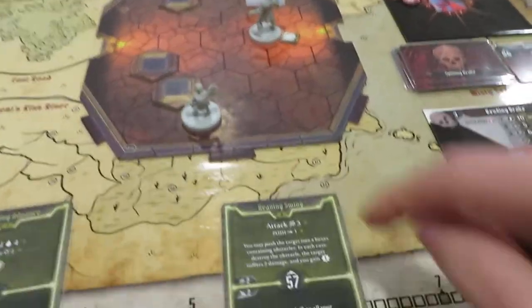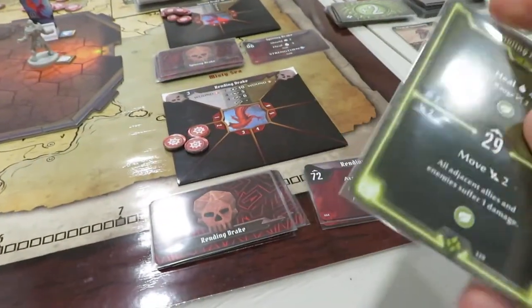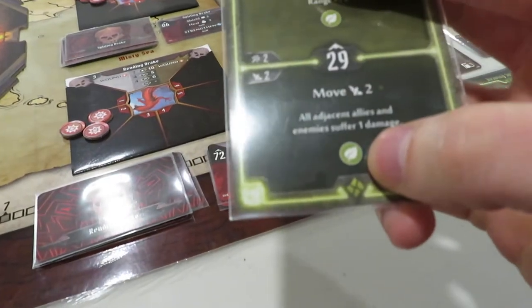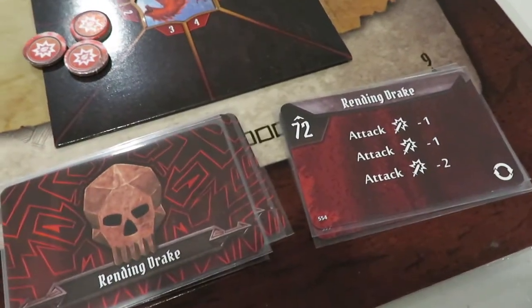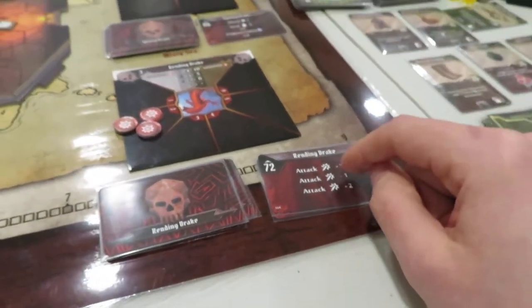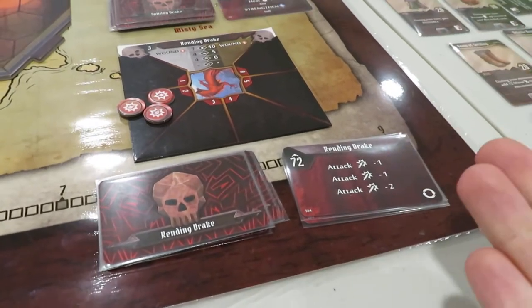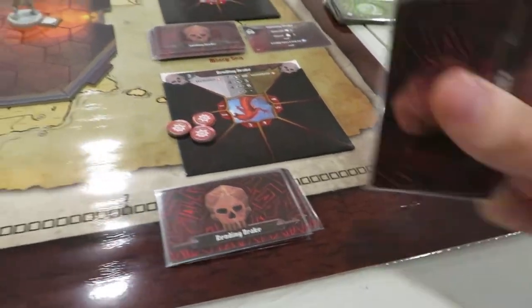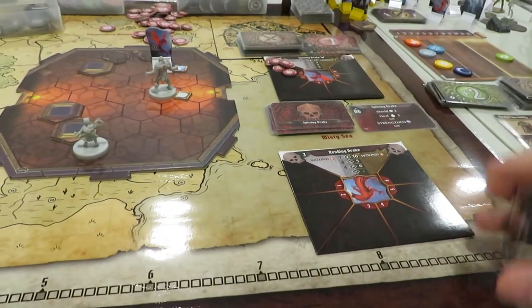Now he's at distance and this card goes in the discard. We also get the leaf element up — that goes to the strong column. Now we move to the rendering drake. He was going to attack a thousand million times, but we killed him just before. So nothing to worry about there — we can clear all the damage off. He was dead. So we don't have to worry about him anymore.